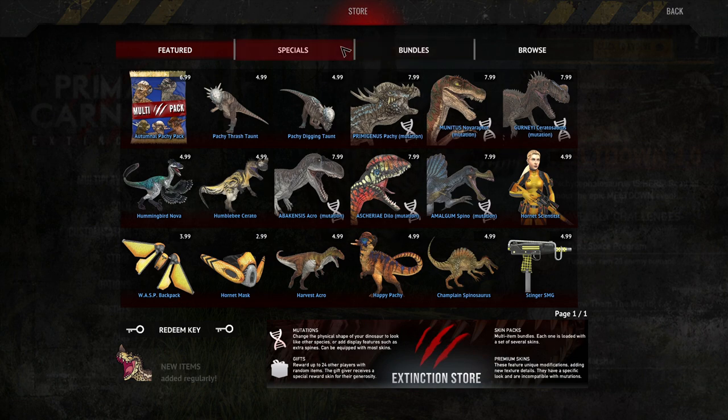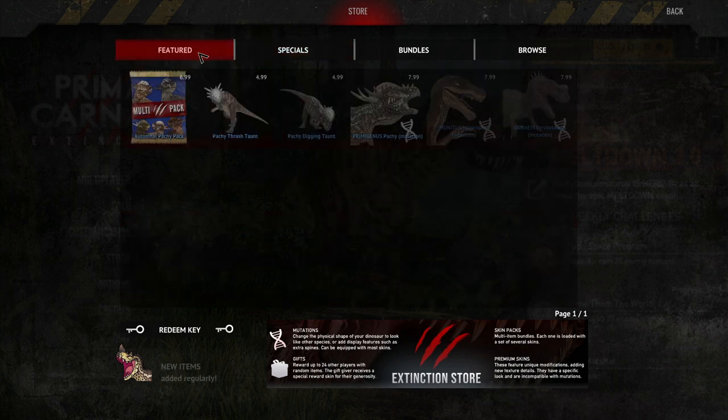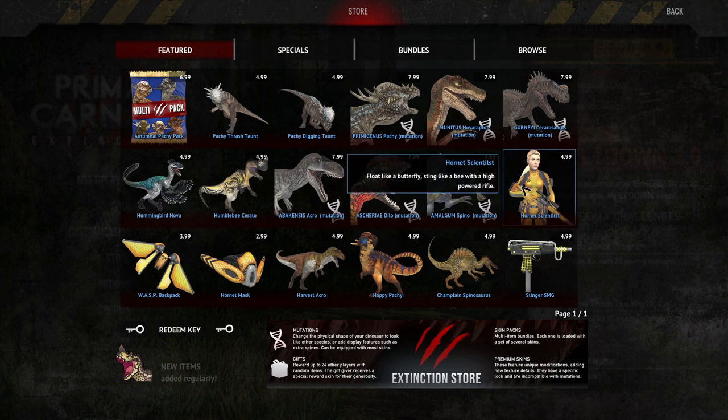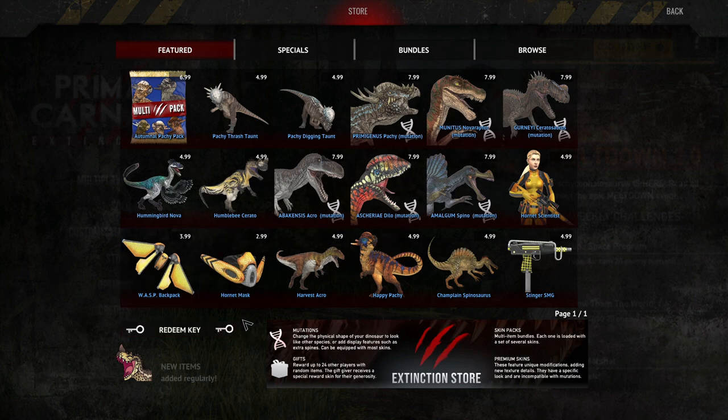If you look at other human stuff like the Firefighter Pyro, you get the skin, the tank, and the helmet all in one for $4.99. This is the same price, but you have to pay seven extra just to get those two accessories. That's not a very good move — seems a bit money hungry. But the devs — you don't have to buy any of these. I got them because I wanted them.